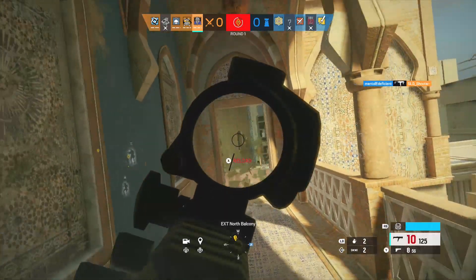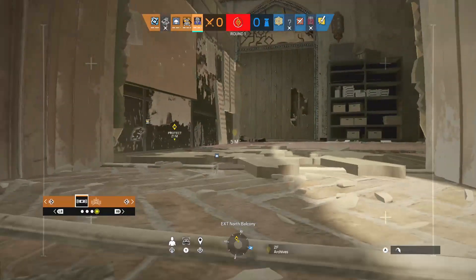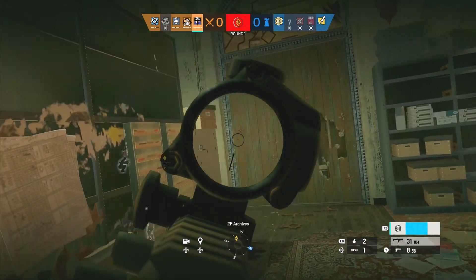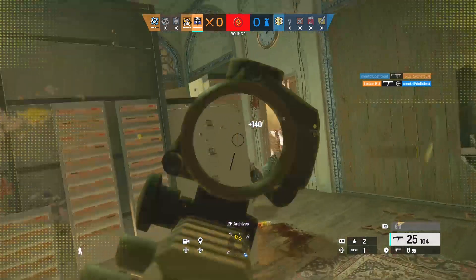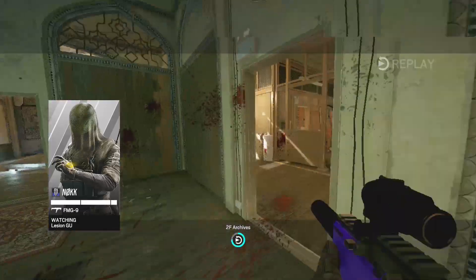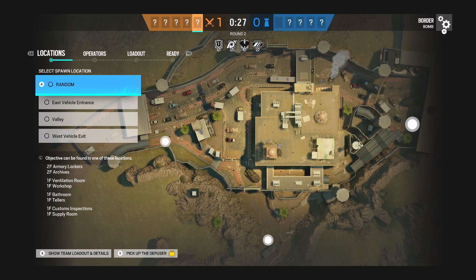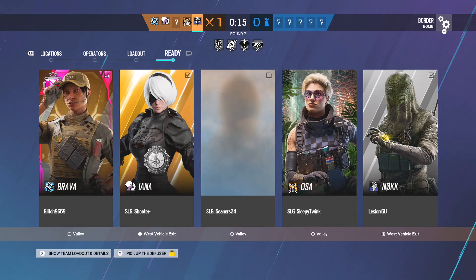I'm going to try to hurry and get in here - that was a quick plant. I'm going to see on a drone what I can do. I don't want them to defuse. I heard that Jaeger next to me the whole time but he couldn't push because of a teammate on the window. So I was just waiting for that Bandit to come back - I heard him and saw him go down. It's all about your surroundings. I knew it was a 4v2 and I knew exactly where the last two were. You just got to play off your teammates in those situations. I did not expect to plant that fast - that was what, 30 seconds?